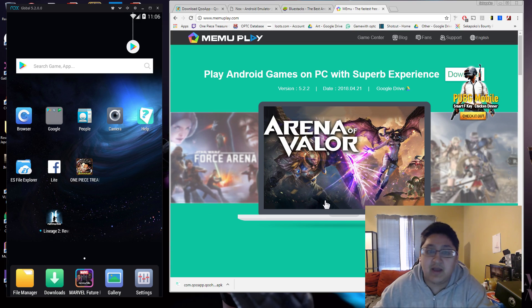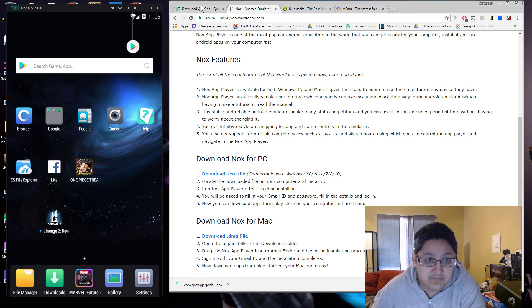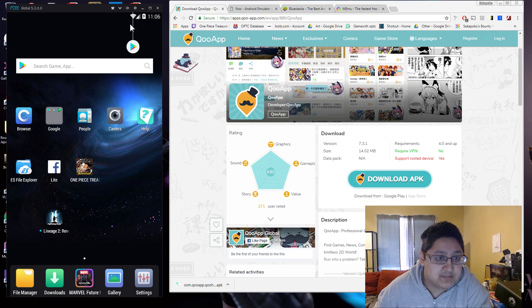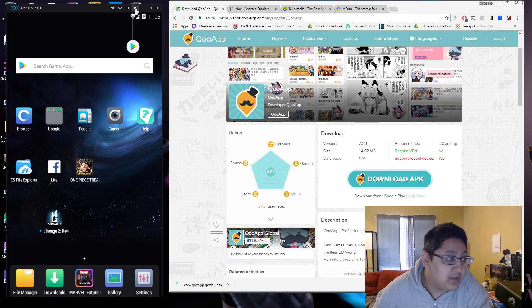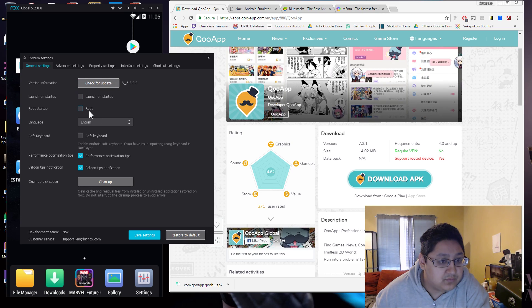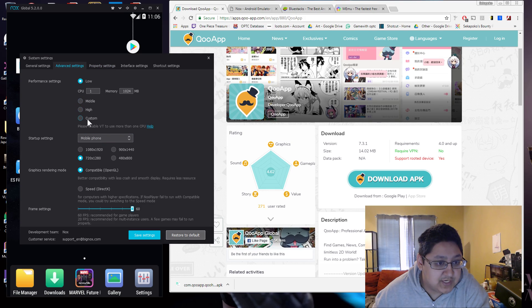You can also use Droid 4x, though I've never used it so I can't attest to how good it is. Since we've downloaded the APK from the QoApp website, after we download the emulator of your choice — for Nox it's really simple. Go to your settings for Nox, that little wheel at the top, and enable Root. For advanced settings you can change these to whatever you like — high performance or low performance. The other important thing is to change this to a mobile phone; make sure it's changed from tablet to mobile phone.